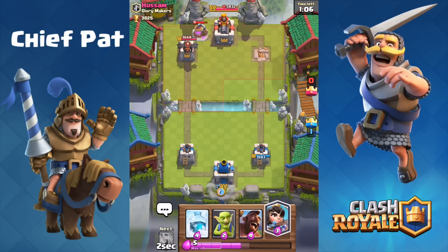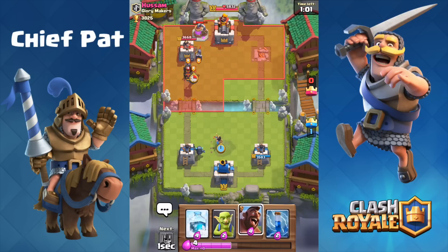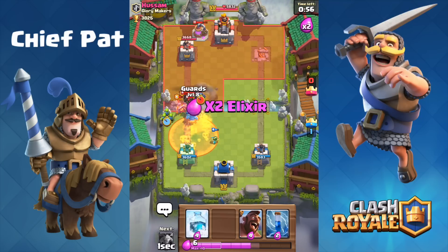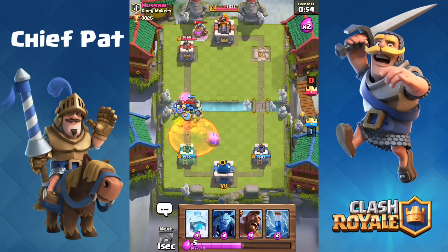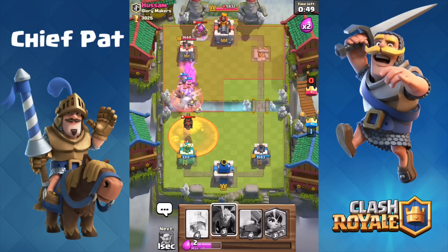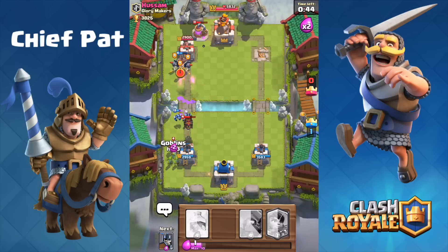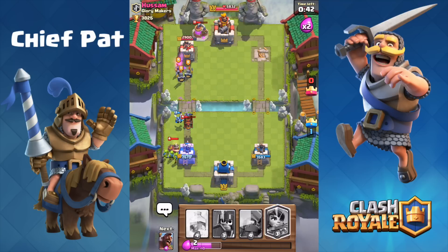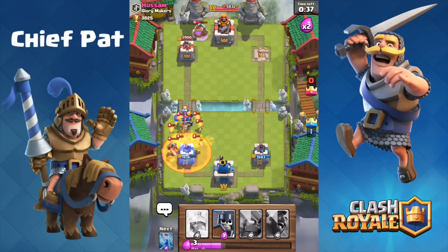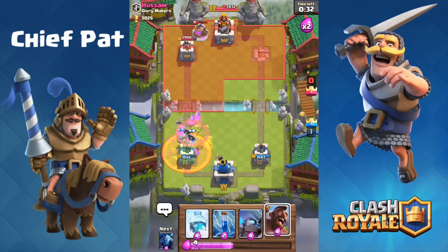I don't have a great counter to the lava hound, I have to use my princess as well as my minions. And if he has a poison spell or his own minions, he can take that out fairly easily. So I use my princess — there's his poison spell. Guys, I don't have a musketeer in this deck, this deck is going to be extremely obnoxious for me to deal with. I have to wait for that poison to go down before I drop my minions. They should kill his minions and turn around and focus on the lava hound. Meanwhile my hog rider did okay damage against his tower, but the lava pups do so much damage. Luckily right when it explodes, my princess ends up shooting all the pups at once and brings them to like 1 HP.